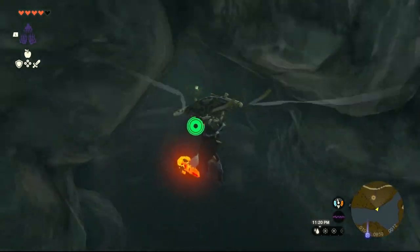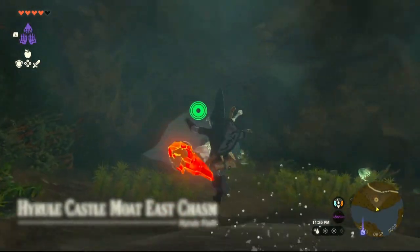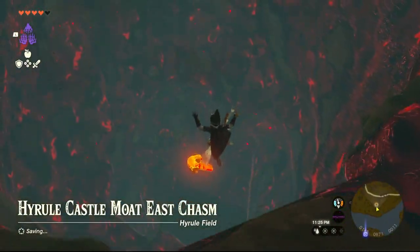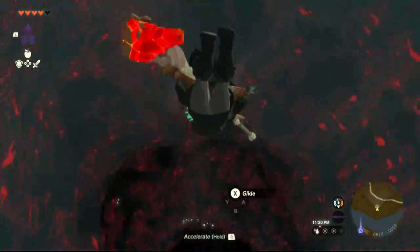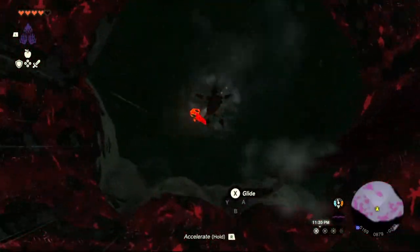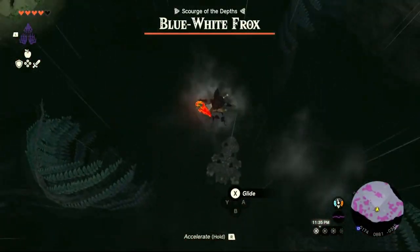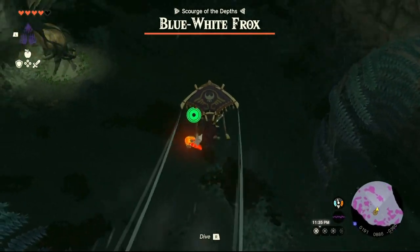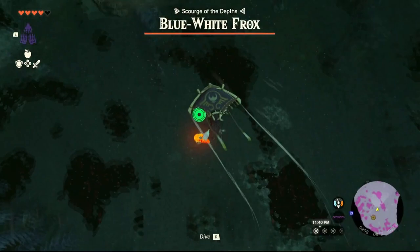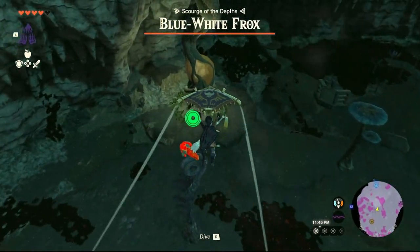I found this by accident because I was looking around everywhere for it. I eventually gave up, jumped in the water and let it carry me, and I literally went right past it. Watch out for the blue-white frogs — they're right at your landing area. And there's the light route.